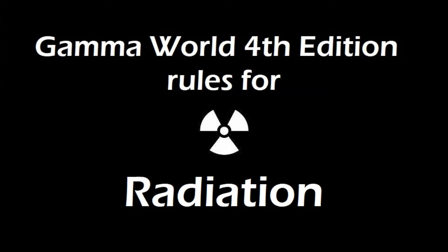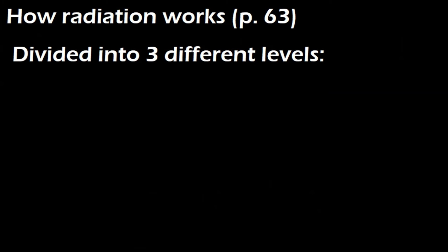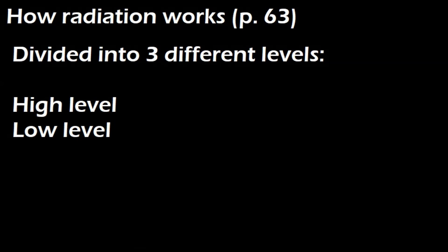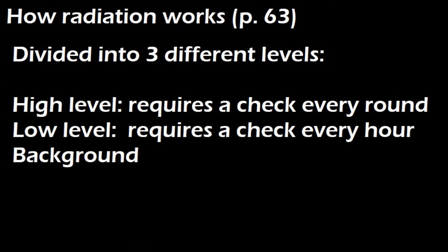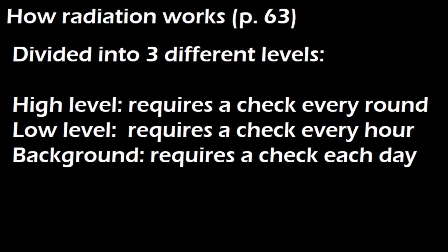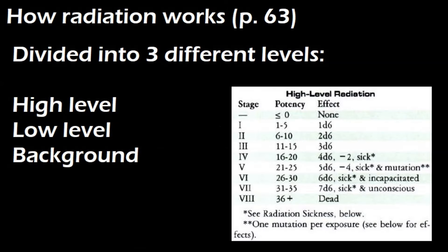Let's move on to radiation. Radiation in this game is divided into three different levels: high-level radiation, low-level radiation, and background radiation. High-level radiation requires a check every round. Low-level radiation requires a check every hour. Background radiation requires a check each day. Regardless of which level the character is exposed to, the same table is used to determine results — it's labeled high-level radiation, but it's also used for low-level and background radiation.